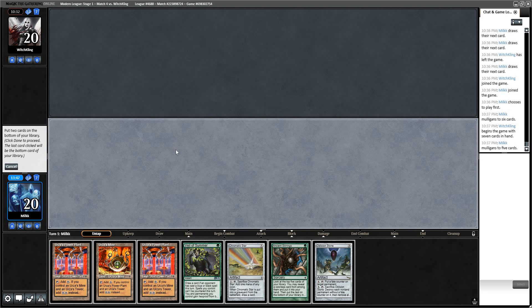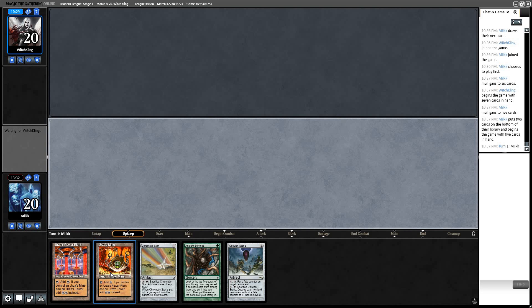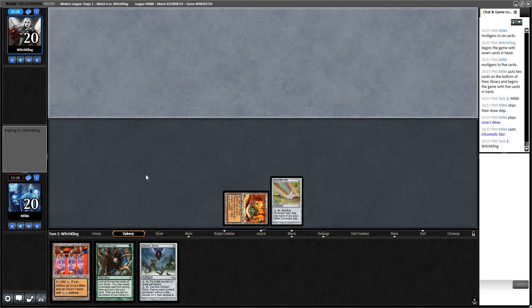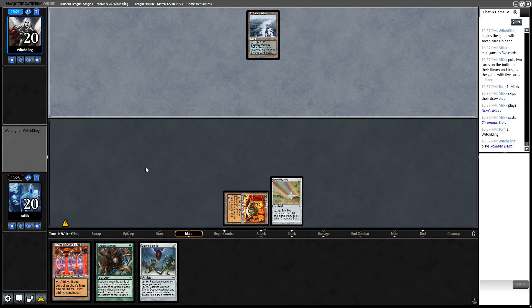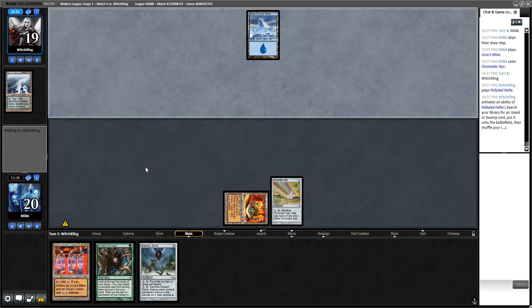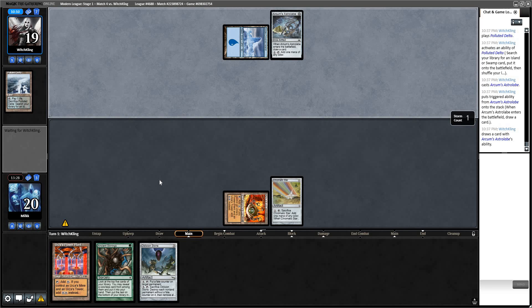This one we're going to keep. I need to put two cards on the bottom — probably Power Plant and a Veil as much as I want to keep it. Let's do that and go Mine, Star, go. I want to keep the Oblivion Stone — it's very good against him. Hopefully we just hit on this Scrying. Is that an Astrolabe? Yep. No T1 Emery please.